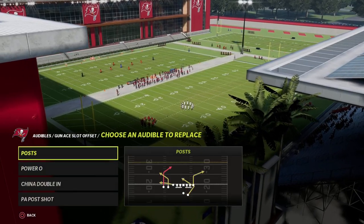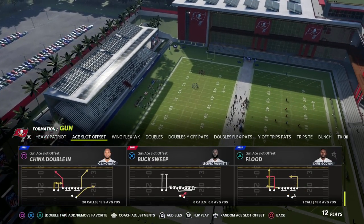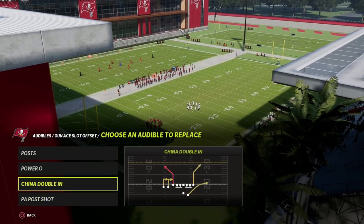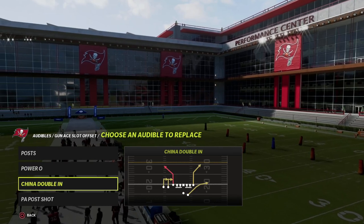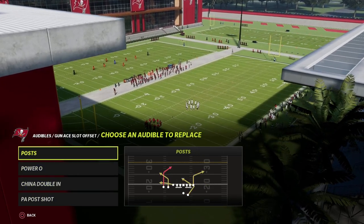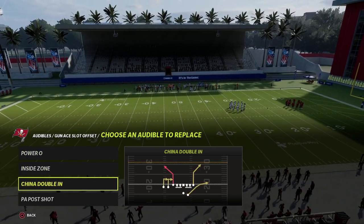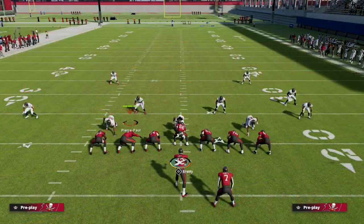Another thing you can do here is put power O in the audibles, so we can audible into that package if we want. We have access to play flood and all the plays we need. For this video we're going to come out in play post every single time as our power play, with two running plays - a run to the middle and a run to the left - plus post and our other options.